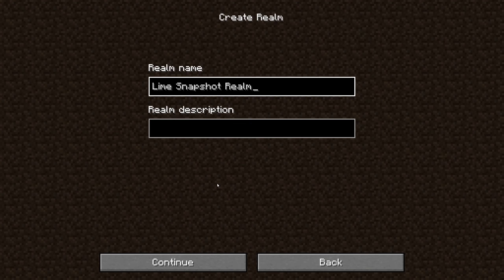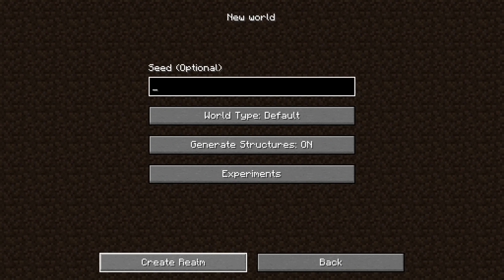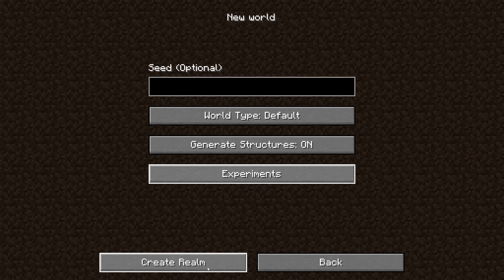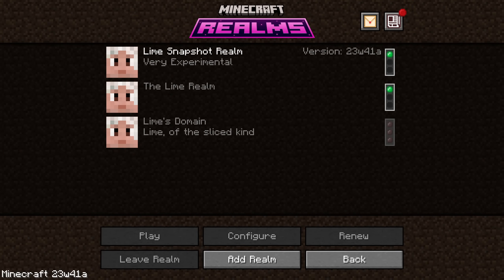The realm being separate means not only the world, but also the invite list and other settings, so if you want you can invite a different group of people to your snapshot realm than to your regular realm. One final piece of realms news is that you can now select to enable the built-in experiments when creating a realm. There is a realms in snapshots FAQ that I'll link in the video description.